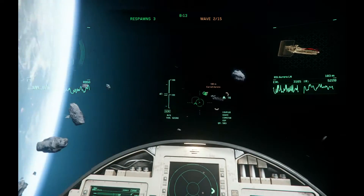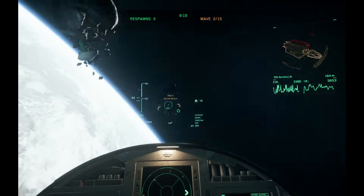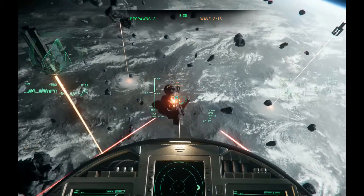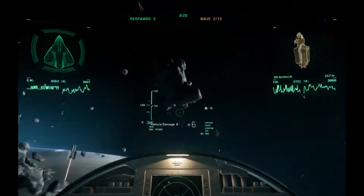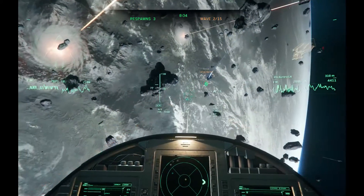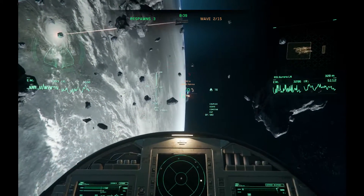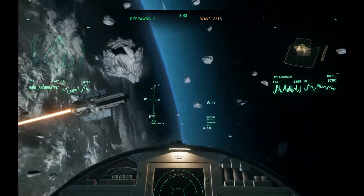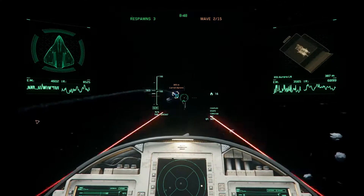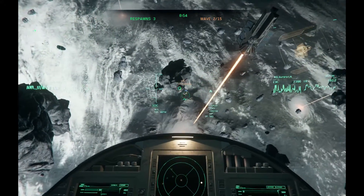The new flight model has been released. The interesting point is that previously when you approached a planet's surface you could just hover above the ground and nothing would really happen. Gravity now takes effect on your ship — it will fall towards the surface, so you need to manage that more carefully. On bigger ships with downward-facing thrusters, you have to put them down so you don't crash. You need to be more careful with how you pilot your ship around the planet.